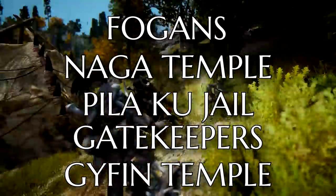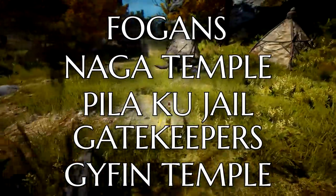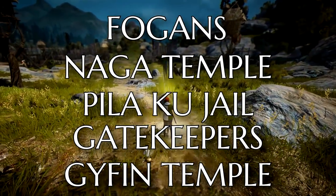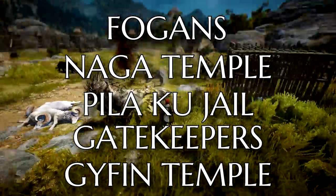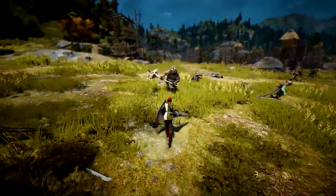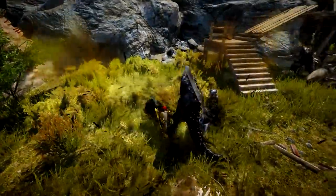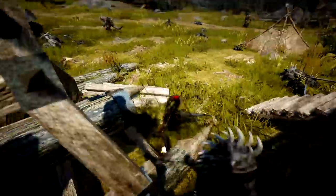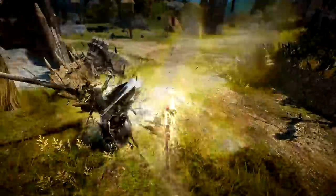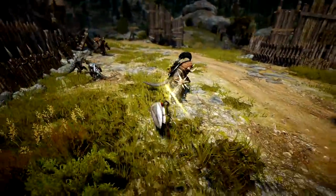Pilaku is also good if you're playing a very strong class or have ultra gear. If you can handle all of that, give Gatekeepers or Gyphon Temple a try. Gatekeepers and Gyphon Temple are the ultra end-game — the hardest content in the game — but of course the best money in the game. If you get to the point where you can grind Gatekeepers or Gyphon Temple, you've pretty much beaten Black Desert. You're in the top one percent.